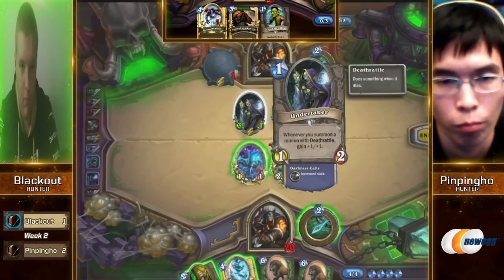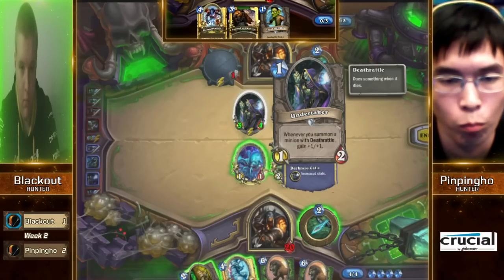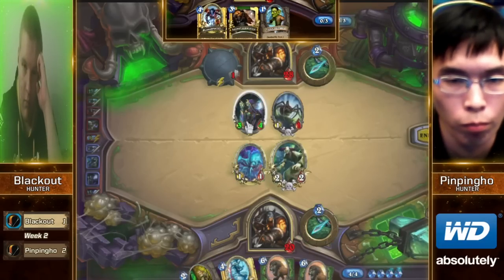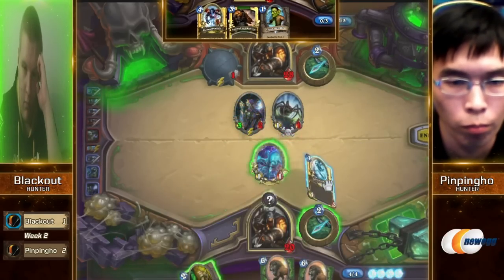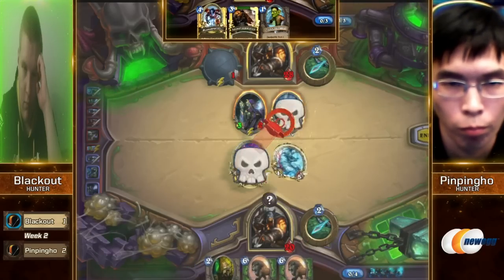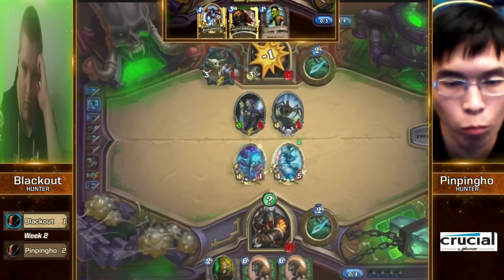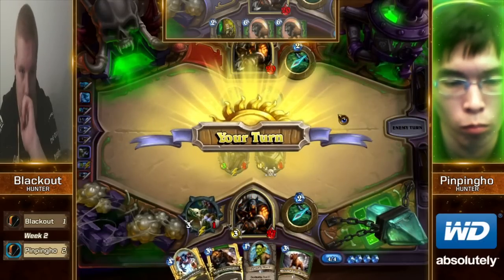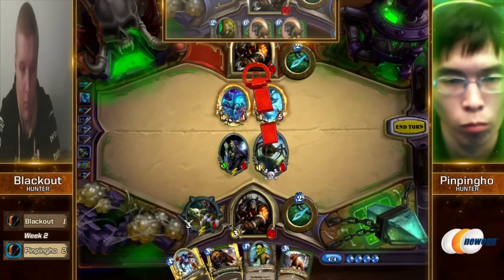Two Savannah Highmanes — that's rough. Although you are getting to the stage where that's a good thing, but in a Hunter mirror Savannah Highmane isn't nearly as good a card as it is in other matchups. They've got the Silences, they've got the Kill Commands, they've got the Freezing Traps. Usually the game is all but decided by turn six in the Hunter mirror because of how easy it is for a Hunter to get overwhelming board control.